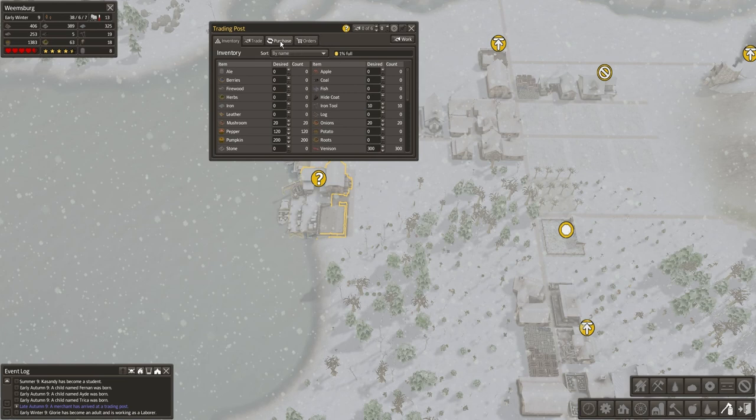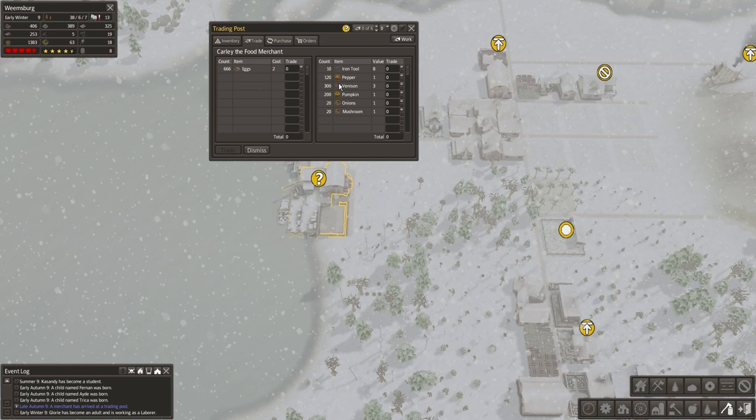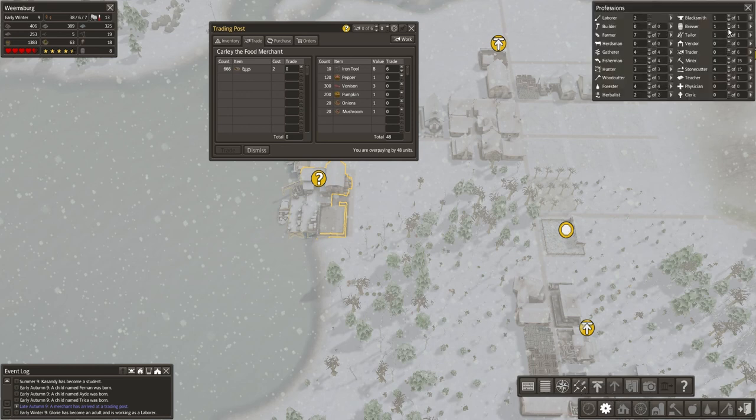Right now we're going to pause because we have a trader in town. He has a bunch of eggs. We've got 19 iron tools out here, so we can go ahead and pull a few of these — we could probably give up maybe six of these guys. We're going to go ahead and throw the trader in so that when this happens, he'll kind of bring tools in from our main inventory and replenish over here.